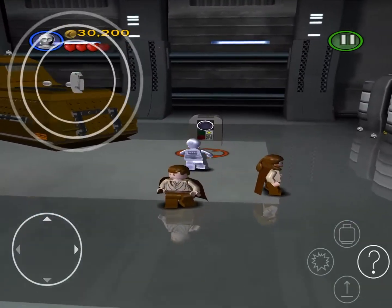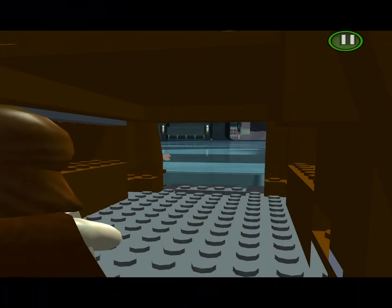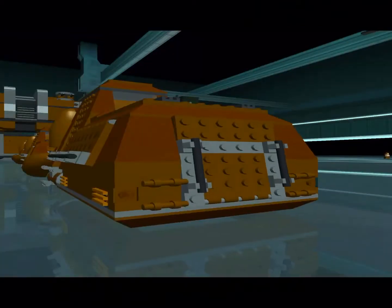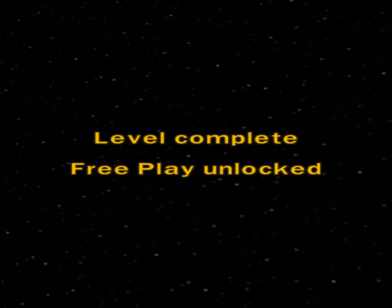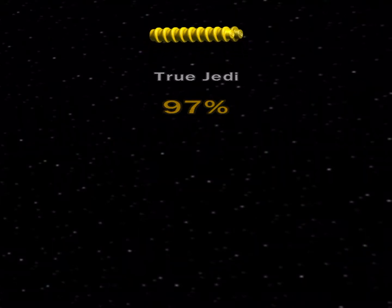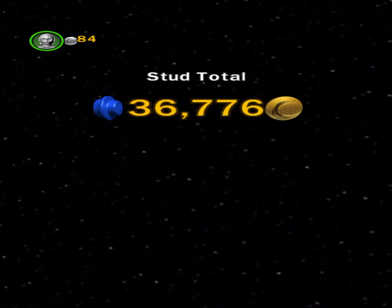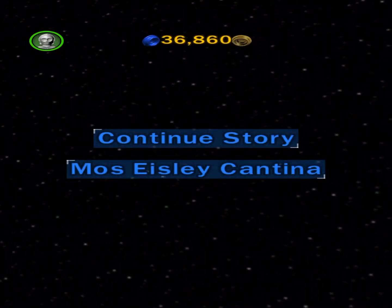There we go. I do not know why they look so weird, it just turned out like that. Another cutscene — we completed the level. We unlocked TC-14. I don't think we got true Jedi ranking, but we were 97%, which was pretty close. In total, we earned about 36,000 studs. The gold brick looks hilarious — that's not what it's supposed to look like, it's supposed to be way thicker than that.